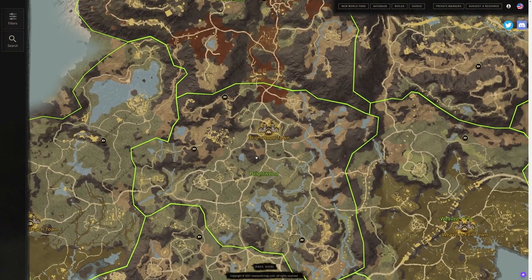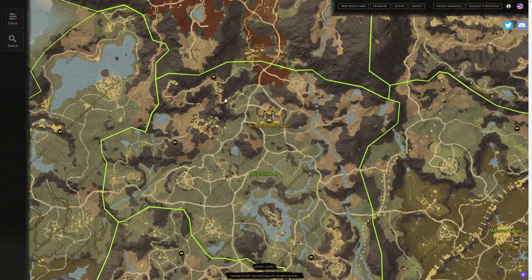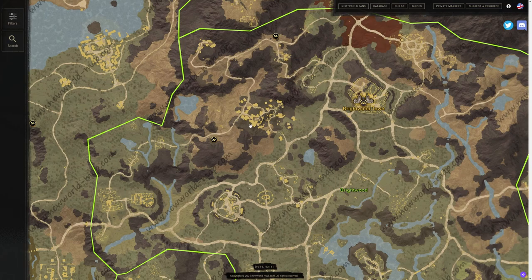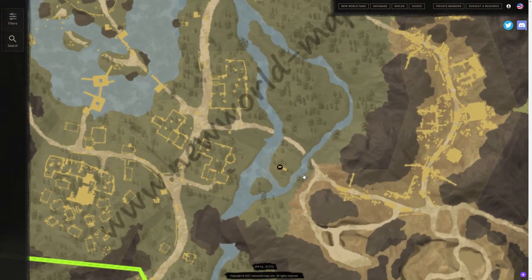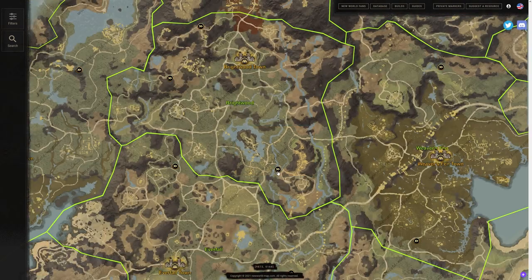We have a couple in Brightwood — three in Brightwood, actually. We have one in the northwest, one in the west, and one in the southeast. The southeast one is kind of on an island, making it a great location because there's no real way to get over there without that spirit shrine, unless you want to walk.